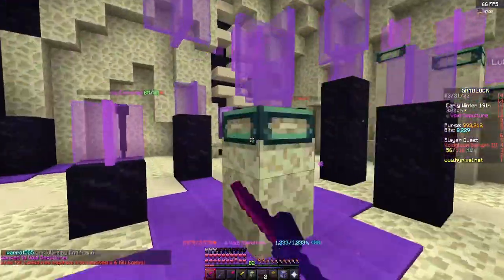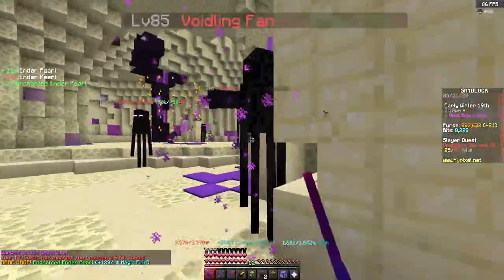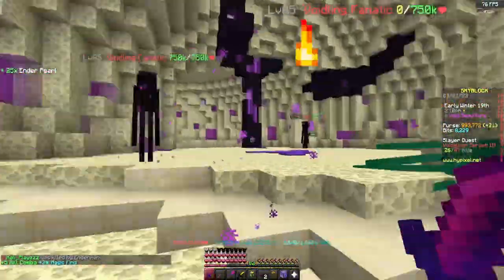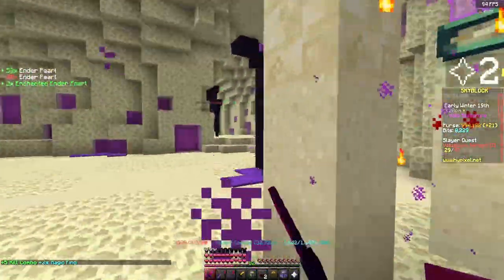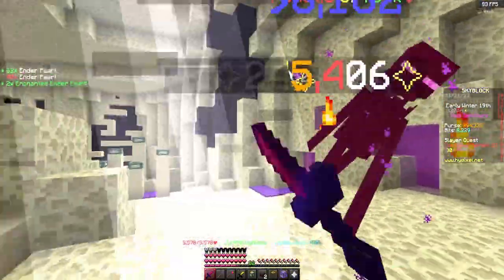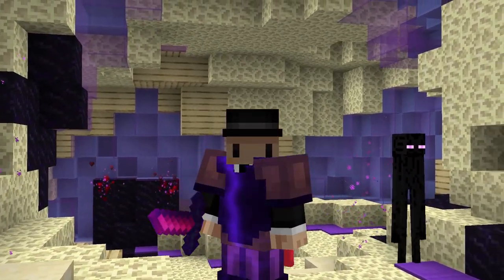For the RCM mage gear you should be using a Hyperion with a full set of Final Destination on all Necrotic reforge, other than a chestplate which should be on Loving reforge. For pets you should be using an Enderdragon or a Sheep pet for the mana, with an Overflux and Soul Whip. To beat the boss using RCM gear, use summons when the hit shield is up, and during Broken Heart Radiation use a Soul Whip with Mana Steal to regain mana while the boss is invincible. During the damage phase, spam Implosion and make sure you break the beacons and look for fixations so they don't kill you.